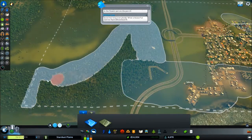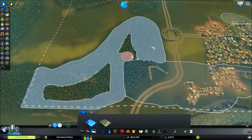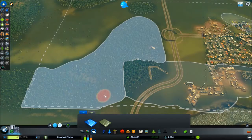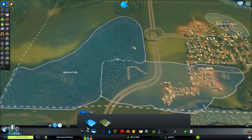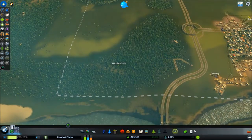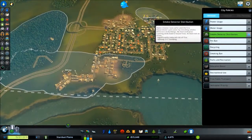It's intended to be a different one because this is going to have industry for the forest area - cutting down trees. Highland Hills - we'll just stick with the name. And I'll set that for forest. Need to set some policies first.